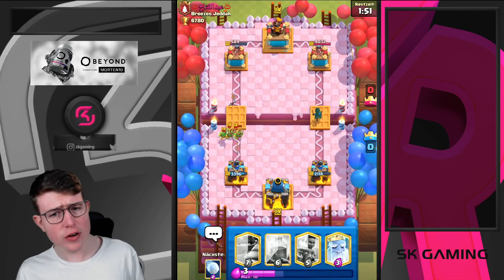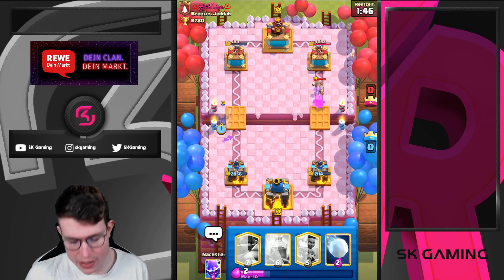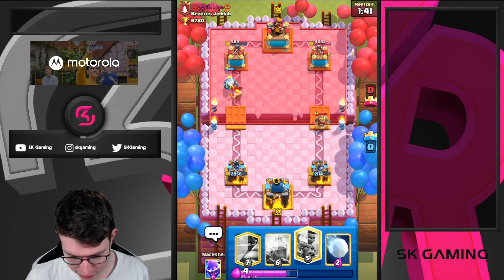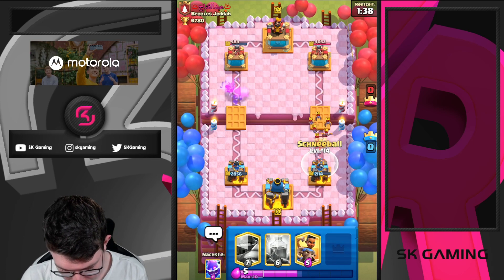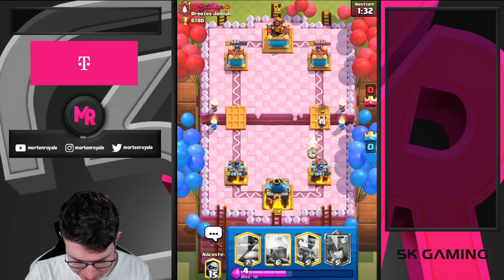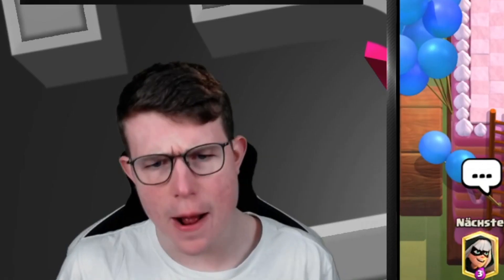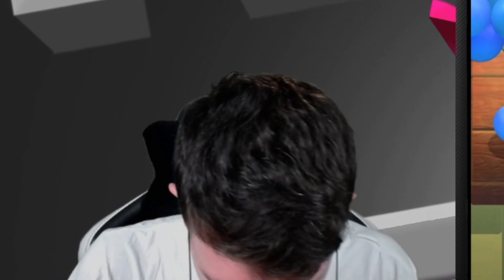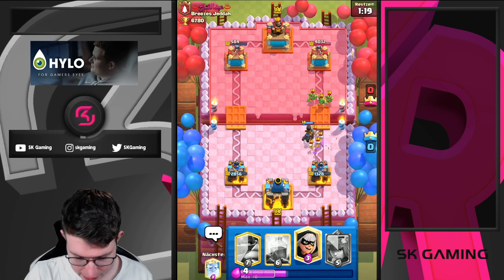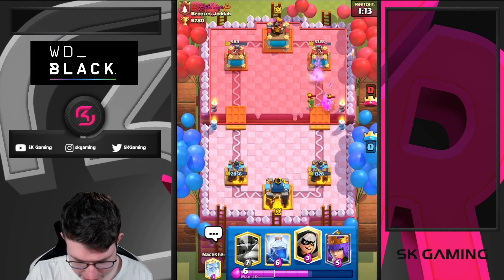If he decides to go for Knight on top of the Bandit, I'll just Ghost it as a counter. I don't really think he has any card to cycle right now. That's a really free Snowball. Even if he gets a hit, I'm fine. One Wallbreaker will connect but we are chilling now — really solid. If he goes in I have my Mega Knight. I'll just go for my Ram here. Ram on defense is actually fine because he still has to defend the Ram Rider with his Spear Goblins — they should be enough, and they are.